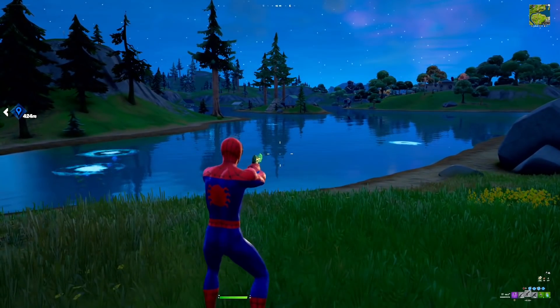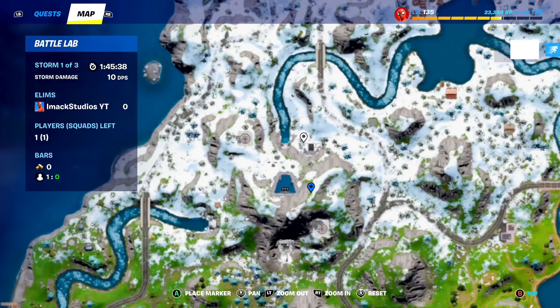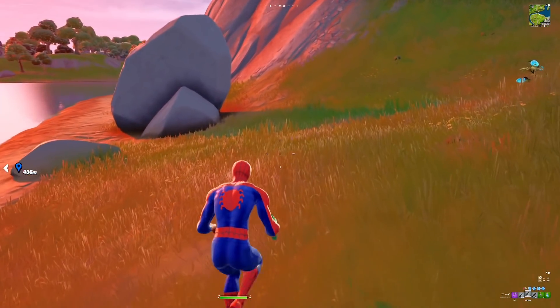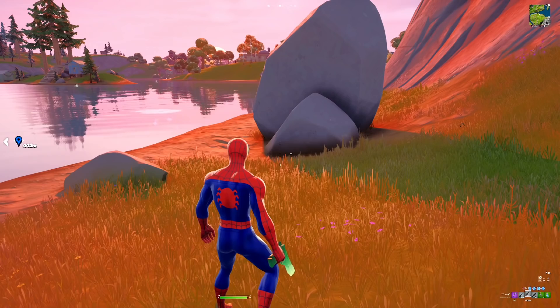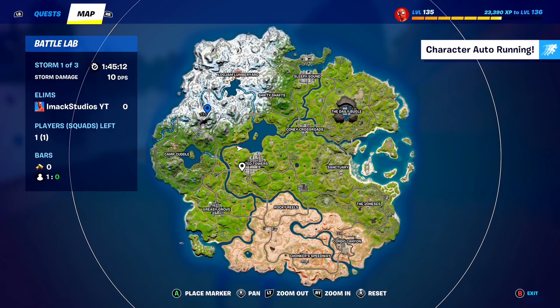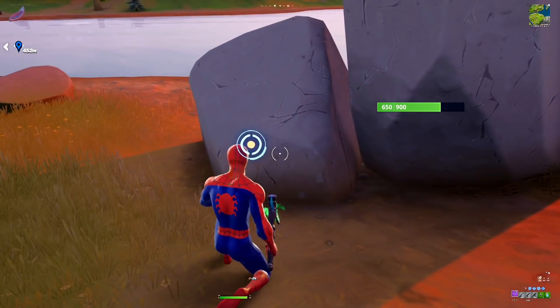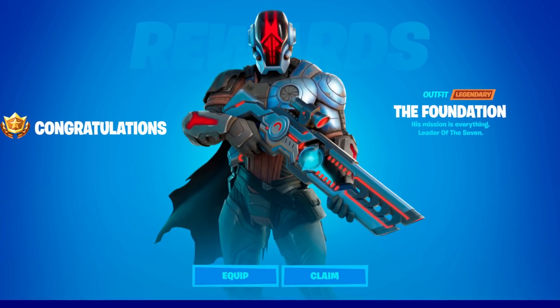For the last challenge, it's going to be pretty easy. All you guys need to do is visit Mighty Monument, A7 Outpost, and Sanctuary. This is the final challenge, and it's the one to get the Foundation skin on your Fortnite account. Just visit Mighty Monument, then A7 Outpost, then Sanctuary, and it's going to give you the Foundation skin on your Fortnite account. Take a look — that right there on the screen is what it's going to look like once you complete all the challenges and get the awesome Foundation skin.